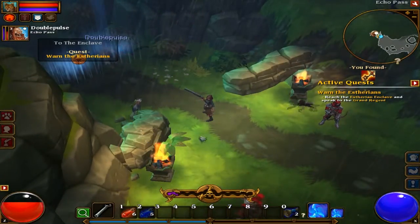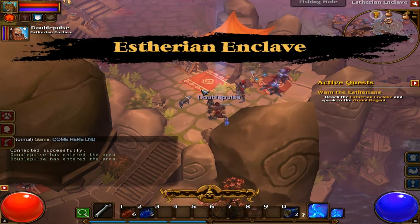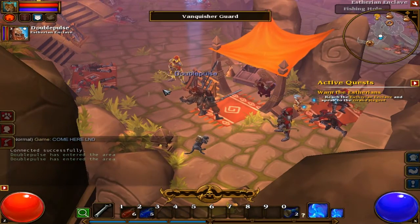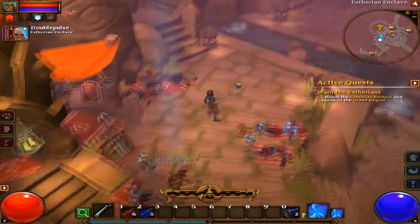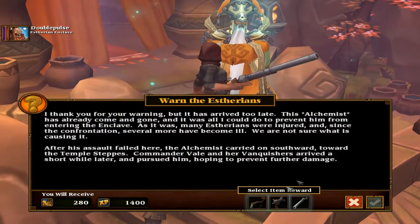What is this? To the enclave - there we go, we reached some sort of... the Enstarian Enclave. I don't even know how to pronounce that. This is our city - this is our main city actually, this is where we'll buy stuff. Eldraine!